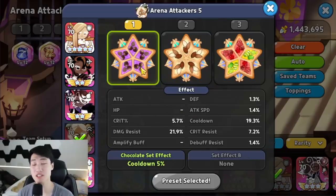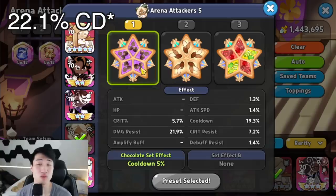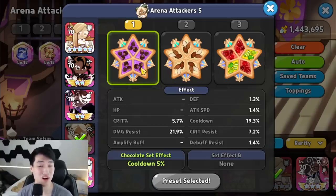Next one is going to be Eclair. This topping set is a bit conflicting for me because I'm a little bit in between on the cooldown and damage resist. As you guys can see, my damage resist is only 21.9% and my cooldown is 19.3%. The best result for Eclair is going to be having around 22.3% cooldown in order to have a 3-second star. However, that's not possible for my Eclair right now because I don't have enough damage resist as well as cooldown. So this is going to be the best set I have, and if it doesn't work out too well, I'm actually going to be sacrificing a little cooldown and focusing a bit more on damage resist.